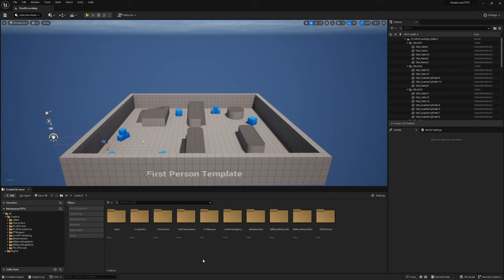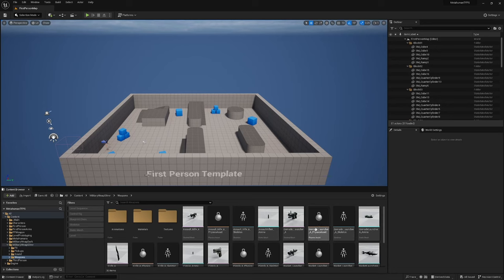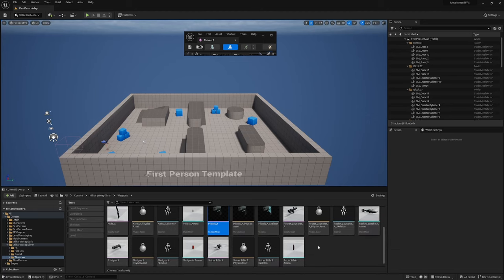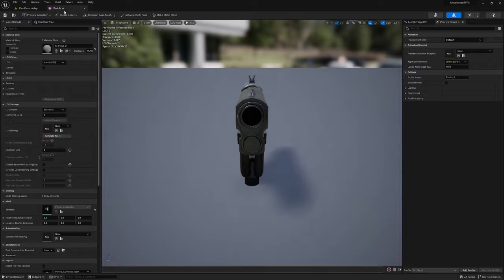If you open up your project, you should notice two new folders: Military Weapons Dark and Military Weapons Silver. Head into Military Weapons Silver, then Weapons, and find Pistols A. If you want to use different weapons you're welcome to, but I highly recommend just following along for now, because you'll be able to create multiple weapon blueprints and pickup blueprints. So follow along for now, and if you want to implement other weapons you can do that later on.